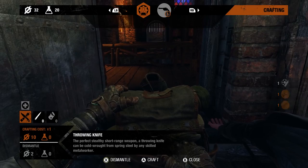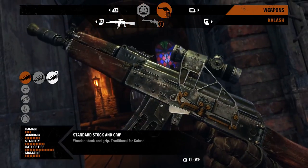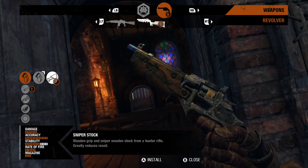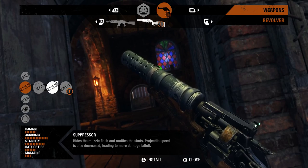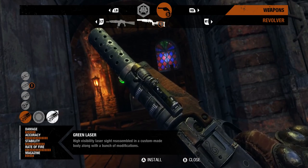With the ability to modify weapons in the field, players can customize their setup depending on the situation at hand. The flexible Kalash can quickly transform from long-range to close-quarters configuration, and with the right upgrades, the basic three-shot revolver can be turned into a silenced, six-chambered and deadly accurate handgun.